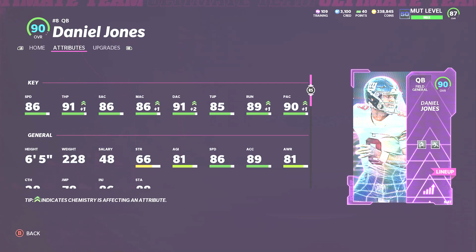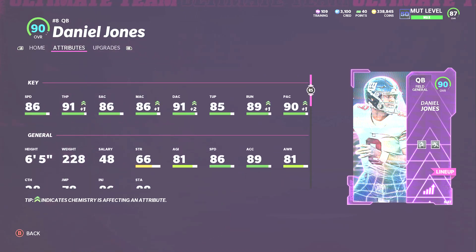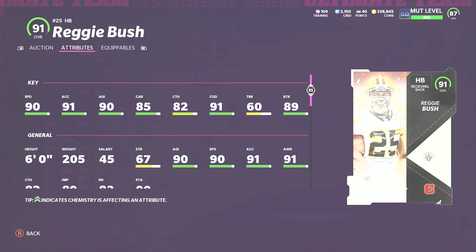At quarterback I have Daniel Jones. I know you could say Vince Young, but Daniel Jones gets the abilities you want — set feet, lead. He has good speed and great accuracy. I think this card is the top quarterback in the game right now. Vince Young has the speed, but escape artist isn't really a factor like it was in Madden 20. Daniel Jones will escape the pocket just fine unless your play style is running read options and scrambling.